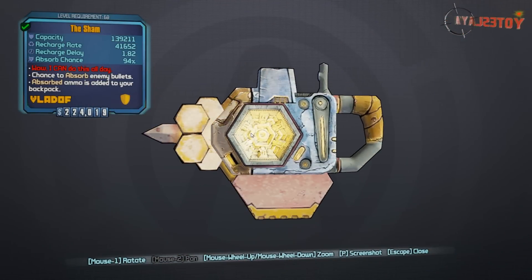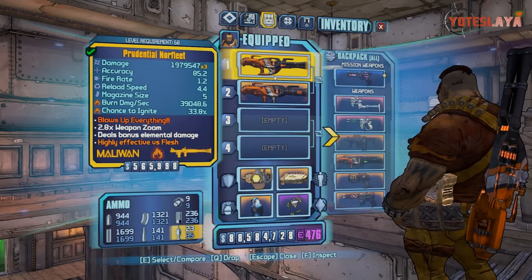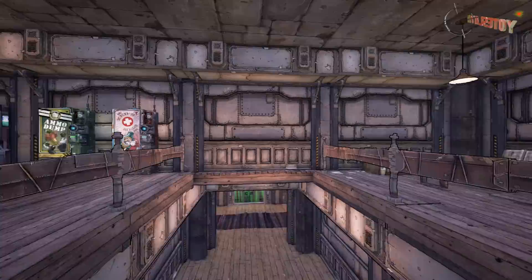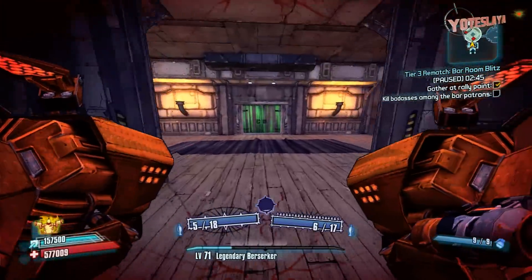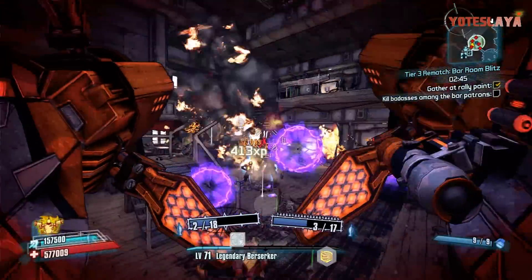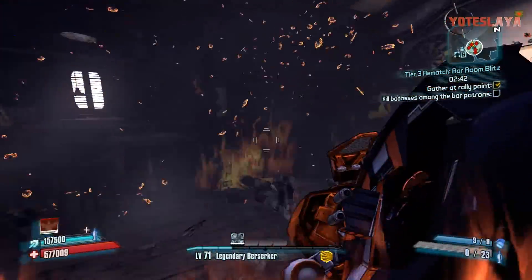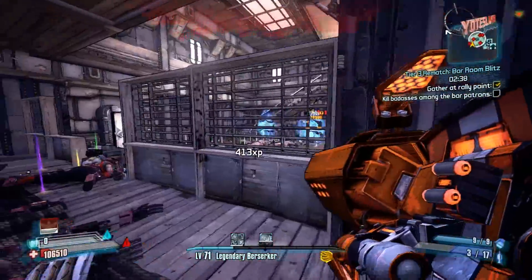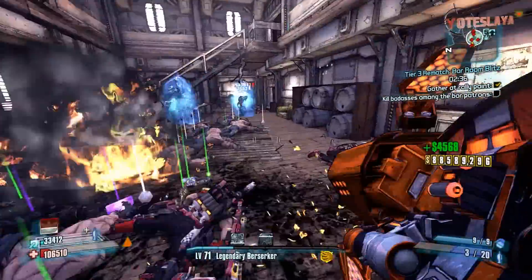You're going to need two items in particular. You're going to want the Sham shield because you can absorb rockets from your Norfleets. And you're going to want one, or in my case as a Gunzerker, two Norfleets. That way you go into Pyro Pete's bar, when you fire these Norfleets the shots actually go through the entire bar and kill people on the other side of the walls. You can clear this bar in like 32 seconds.